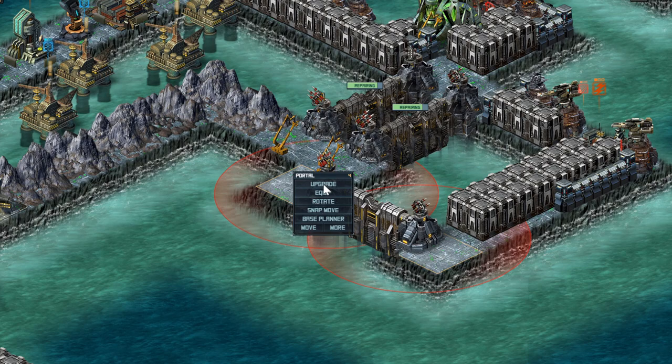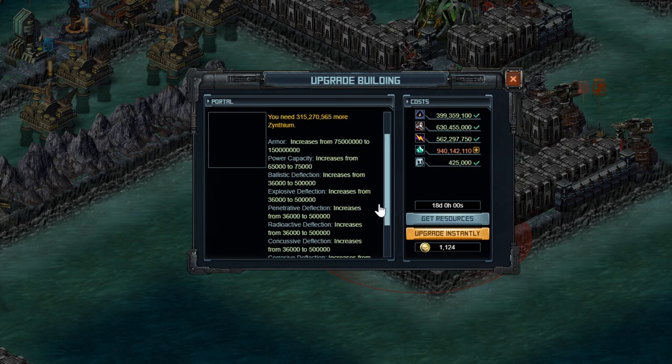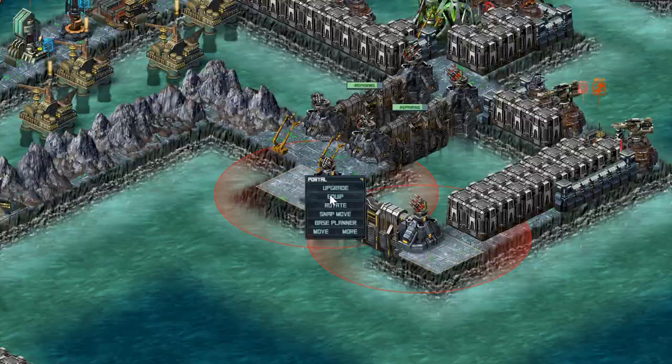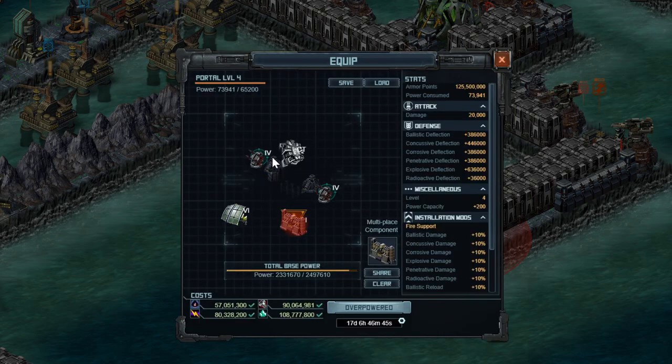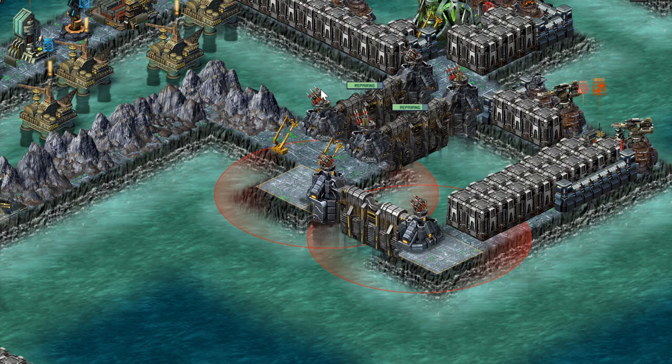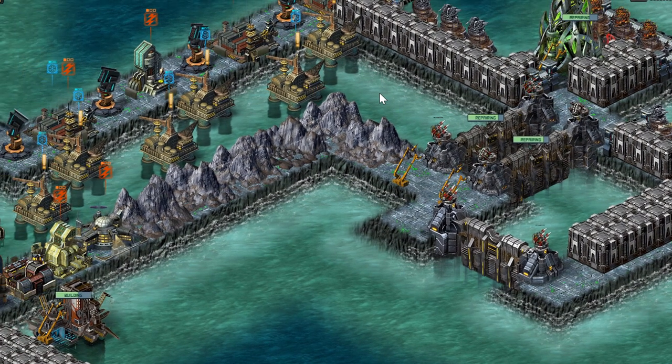We can also talk about the different portals. I have portal level 4, which means I need to upgrade that — it takes 18 days per portal with an officer. I need to do that before I equip the Bastion Seawall 2s, which give you way more armor points than the regular ones. It would go up to 125 million total, which is a lot of help. With the Gatekeepers to buff them, they live a little while longer, but they're still not absolutely the best. They will slow down ships slightly.